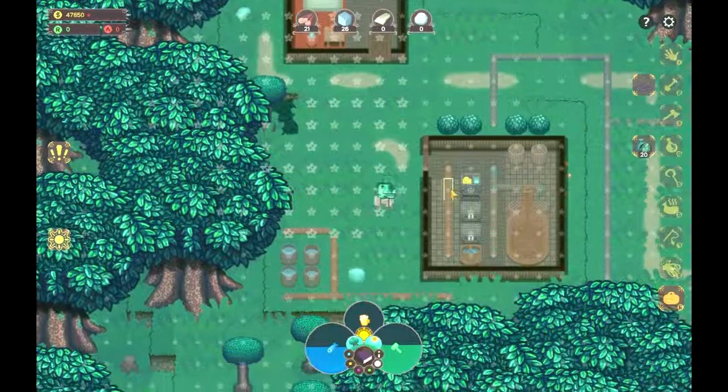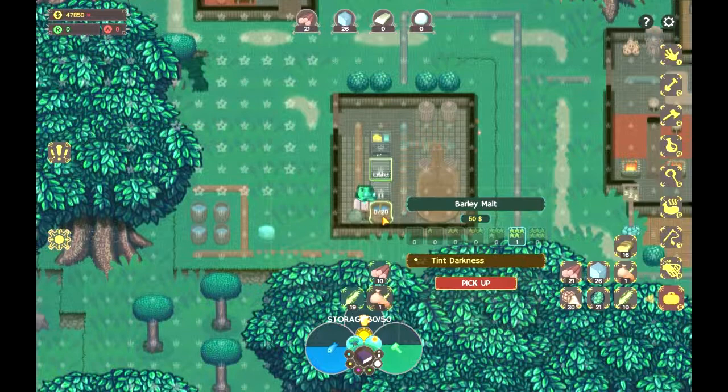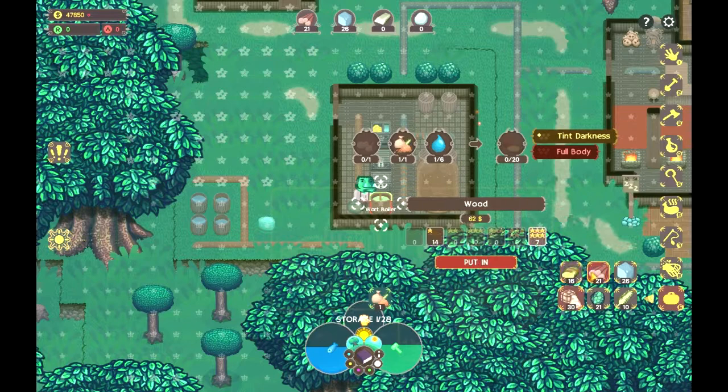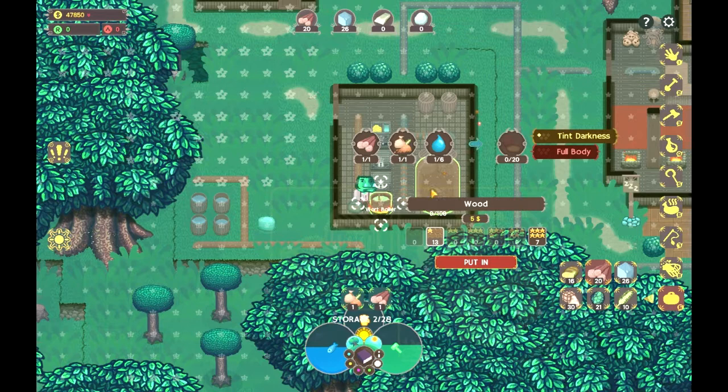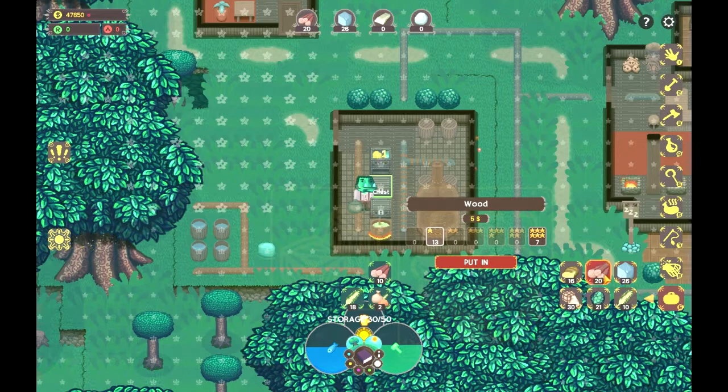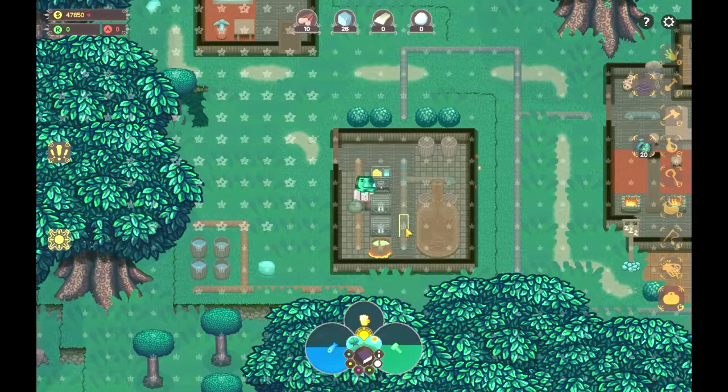Alright, so how are we doing? Do we have malt yet? We do have malt — I will take this malt. So you take the malt with the desired properties — in this case a slight tint of darkness — and put it into here, then add some wood. We start the process to get something called wort. Let's drop in some more wood. After that is done we will get the beer going.